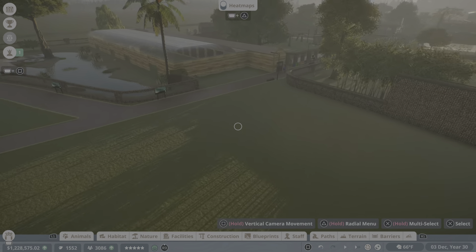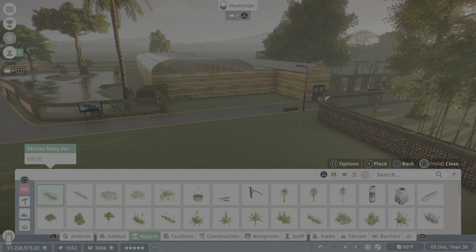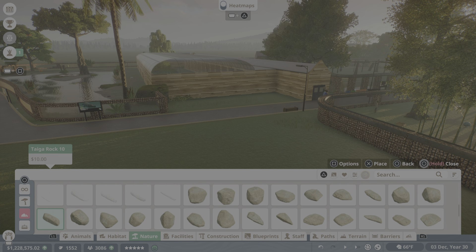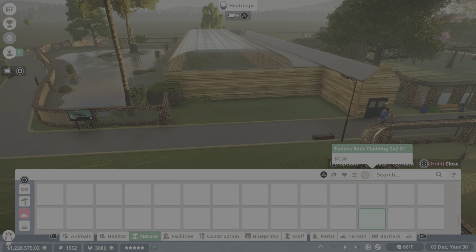I don't know yet how I want to do the lights but let's start with the sign. I know I want to do it - we're going to need some kind of letters. We'll probably do rocks as the backdrop, some flat rocks, and then we could just do 'Crocodile Enclosure'. Let's go get our rocks - I want to use those black rocks, something very flat. I'll use tundra - volcanic is a little too dark.